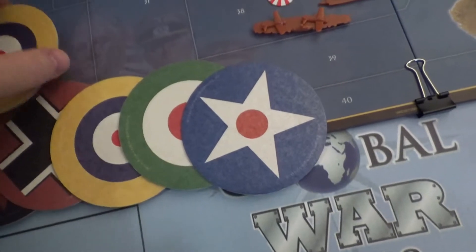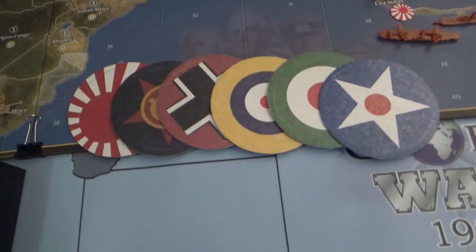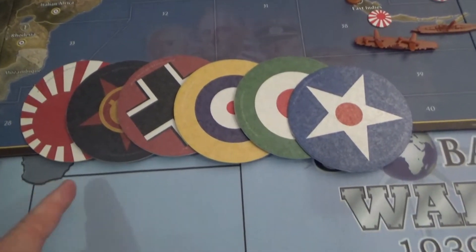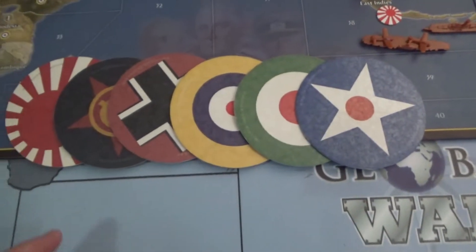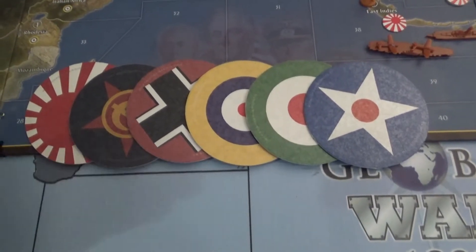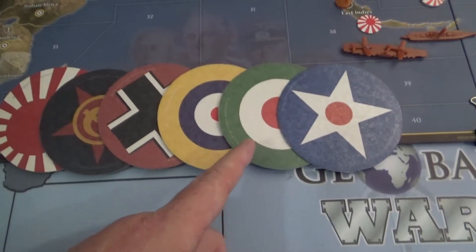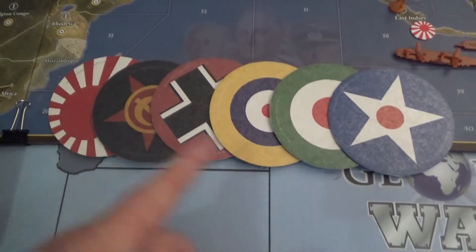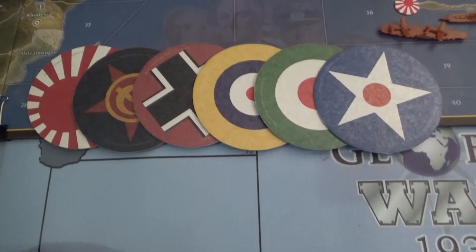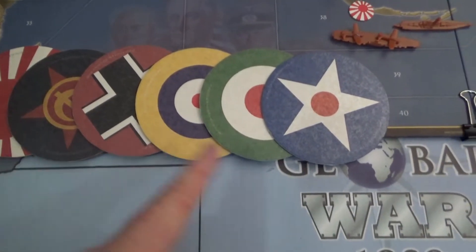What we like to do, especially with HPG's big games — it's not so big a deal with the A&A variety because they're a little smaller — is line them up on the board or on the table, so when Germany's going, Britain knows they're next. That helps especially when you've got new players joining who need to know their turn order. This is the 1942 setup for the anniversary edition.